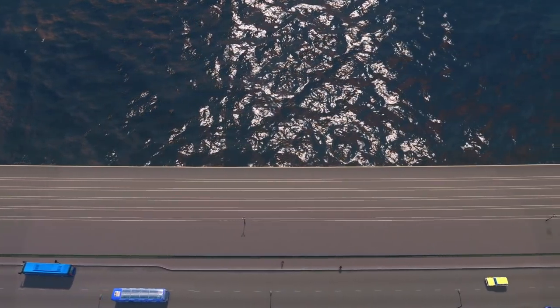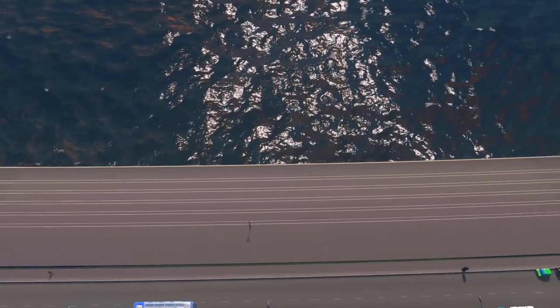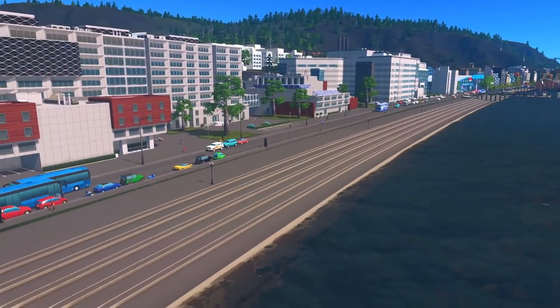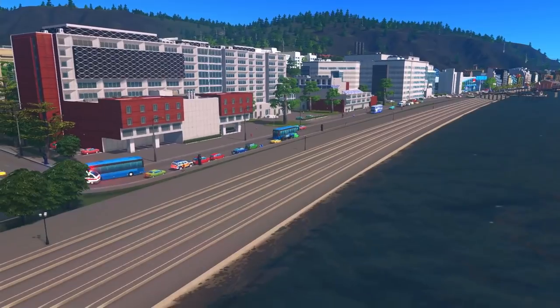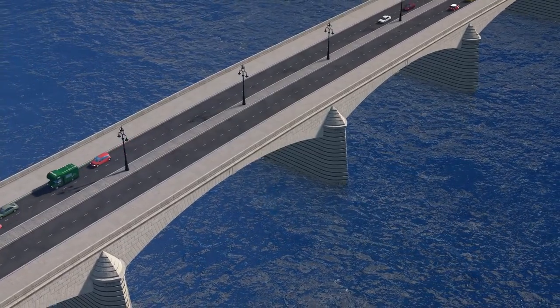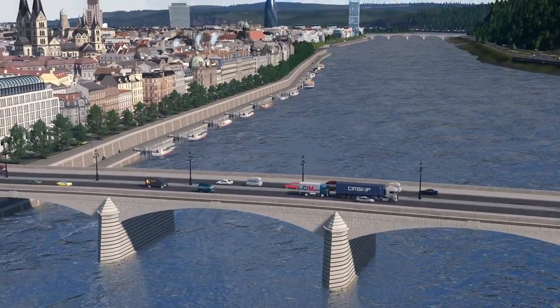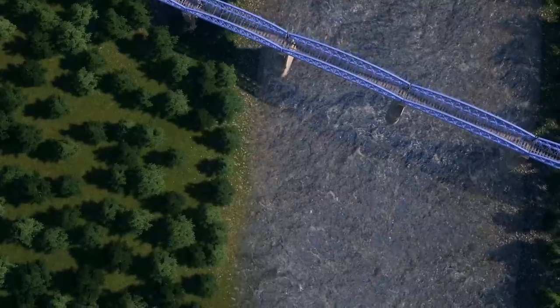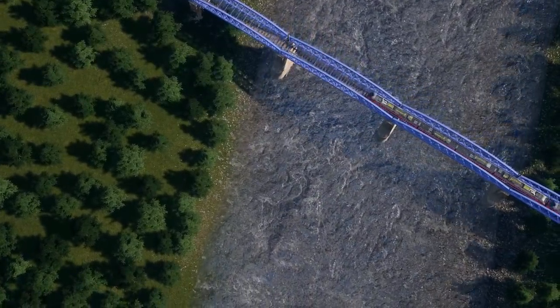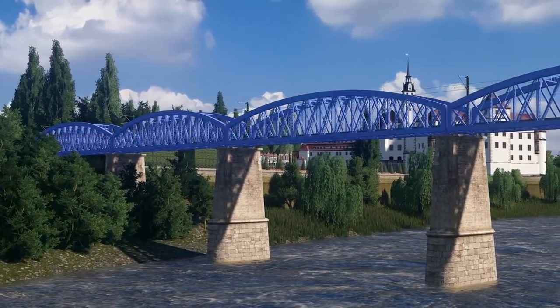When playing with the contents of this pack, I would recommend trying to place them as much like in real life as possible. Try to place them straight, on level with the water, and without making intersections on the elevated segments. The bridges are not very tall in real life, so they will look better if you don't place them too high in the air. Of course, these are suggestions to get them to look as nice as possible — feel free to use them however you see they fit in your cities.